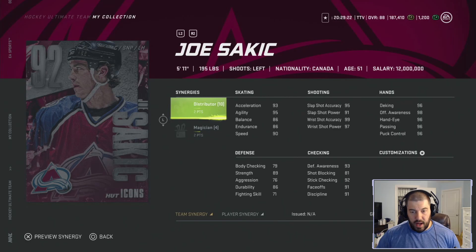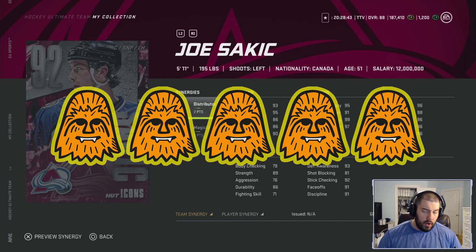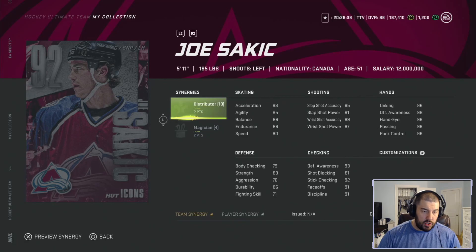His body checking is 79 and strength 89 — not the best, but you don't have Sakic to hit people; you have him to score goals, set people up, backcheck, and win face-offs. Checking category: 93 defense awareness, 81 shot blocking, 92 stick checking, 91 face-offs, 91 discipline — he can definitely play center on any of the four lines. This card shows everything you want in a bronze or silver upgrade — he's an absolute stud who looks like a master-set player and will play way above his 92 overall. He gets five Chewies. I think he's one of the best silver icons that have come out, all the way from 89 to 92 overall.